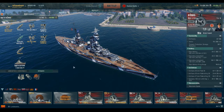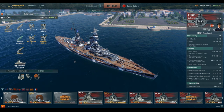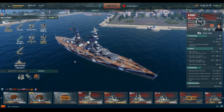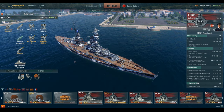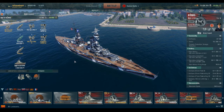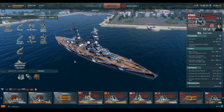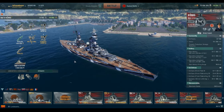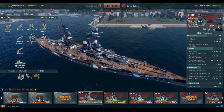This is the Tier 5 German battleship. These ships were commissioned in 1914 and served until 1919 when they were scuttled at Scapa Flow. There are four ships in the class: the Kunig, Großer Kurfürst, Mark Graf, and Kronprinz — the four German battleships of the Kunig class.